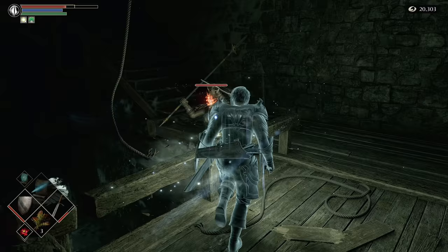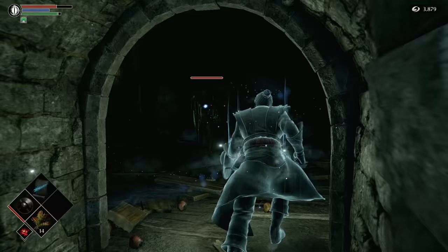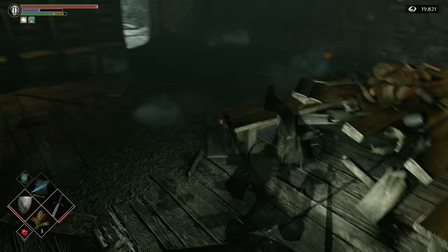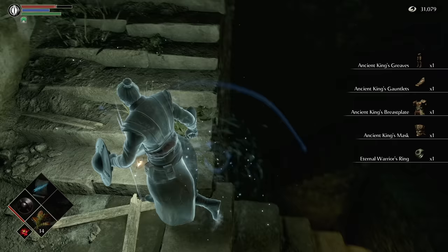Now you can unlock the door and kill Old King Doran — not like that. Like this. To get Doran here, lure him until he turns around and heads back to his crypt. He won't attack you while he's trying to get back, unless there's some breakable rubble in the way. So destroy all the rubble, unequip your right-hand weapon, and start kicking him. Headbutt him to the opposite end of the ramparts, down the tower, and that's 20k souls, his stamina regeneration ring, his armor, and Demon Brand — all yours.